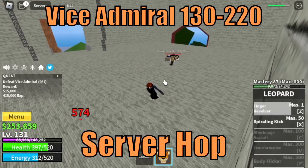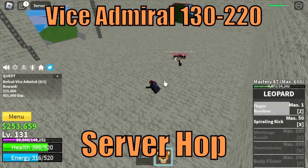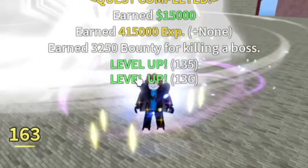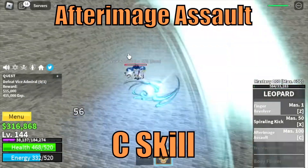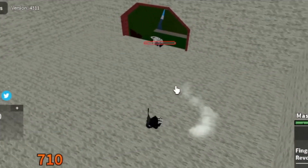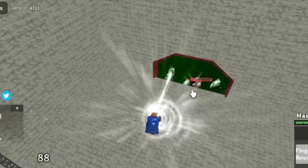Next is the Vice Admiral. The best way here is to server hop for faster grinding. While grinding this mob, we will unlock our C skill: the After Image Assault. Very good skill. We are leaving this area at level 220.